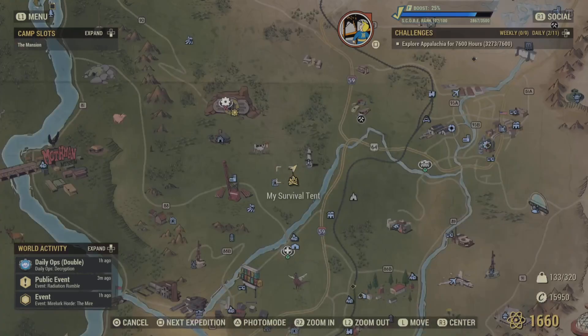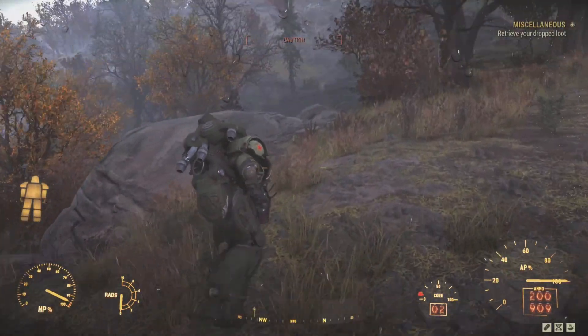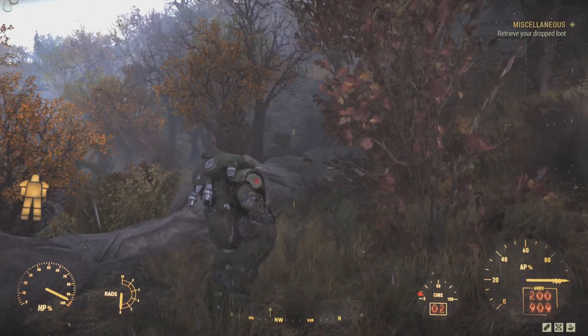Make sure you turn off the camp beacon that shows where your camp is on the map, unless you're using it as a trap to lure players that you want to kill.